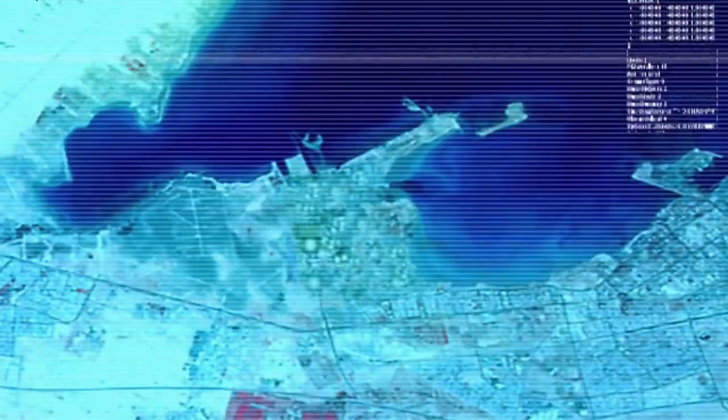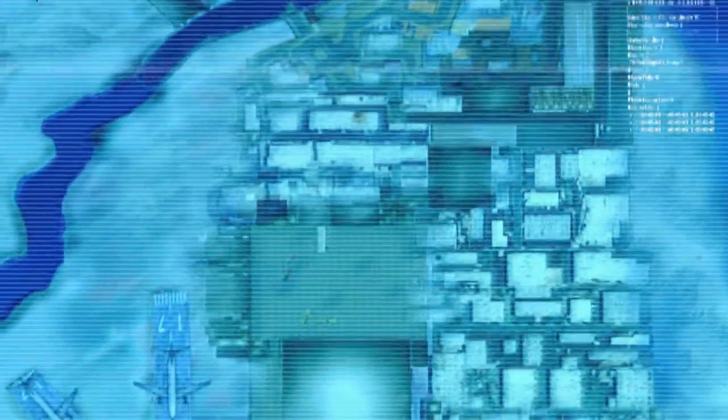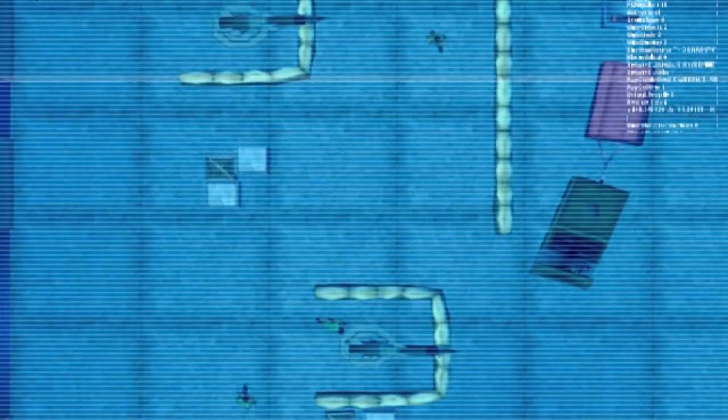Iraq has positioned superguns in Kuwait City Harbor. Destroy the SAM and AA gun emplacements deployed around the nearby airport to enable an airstrike. Cripple the Iraqi air defense grid by destroying the equipment in the relay control room. Exit through the hangar area to the harbor beyond.